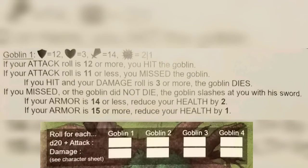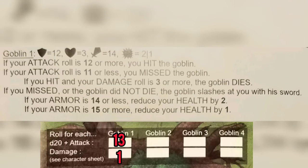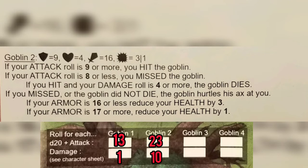Flying through the results — goblin number one: we rolled a 13 for attack, so we do hit, but we only rolled a one for damage, not enough to kill him. If your armor is 15 or more, which ours is at 15, reduce your health by one, taking us down to 10 health remaining. For goblin number two: we rolled a 23 for attack. If your attack is nine or more you hit, and if your damage roll is four or more — we rolled a 10 — the goblin dies. Goblin two is no more.